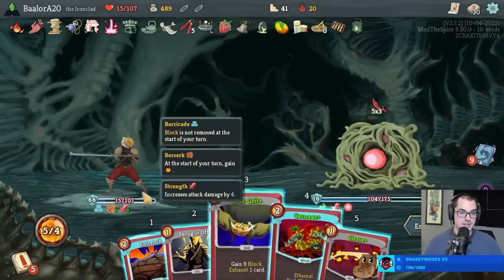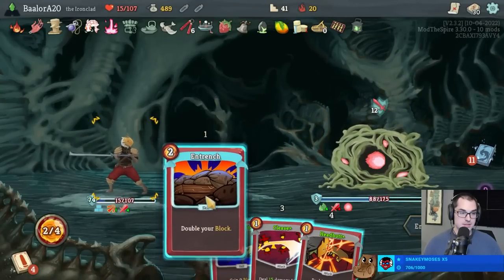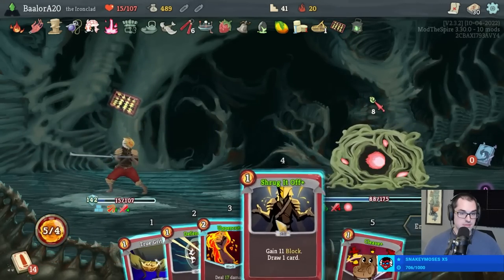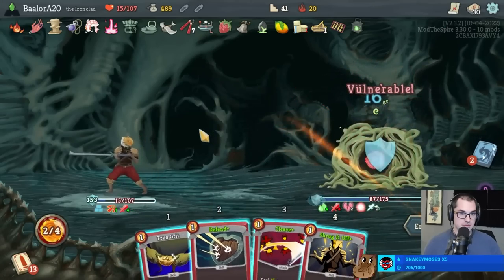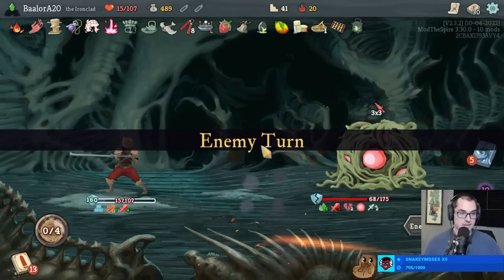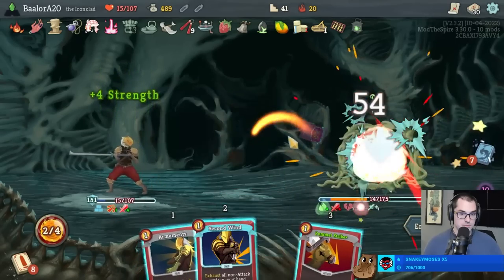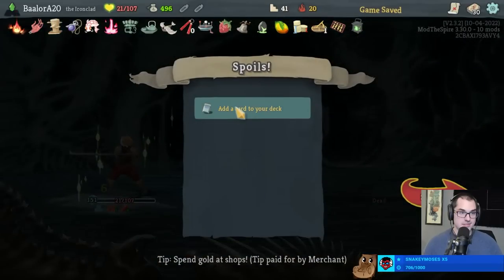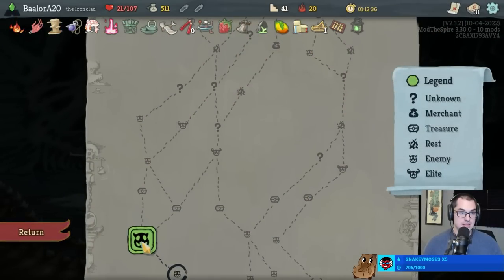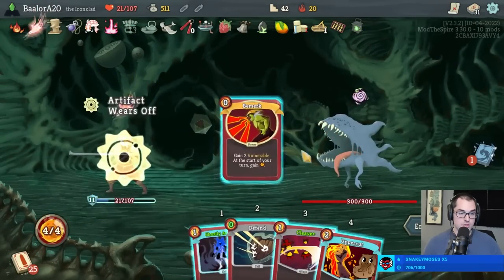I don't really want to strike it unless I can change the intent away from Curse after doing so. Or if you can kill - that's also a good reason to hit it. Take one more Warcry+ - it's free after all. We'll fight the Maw.